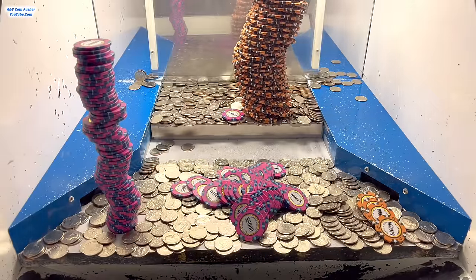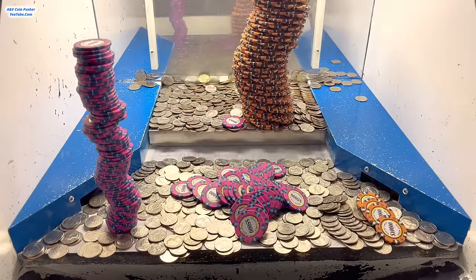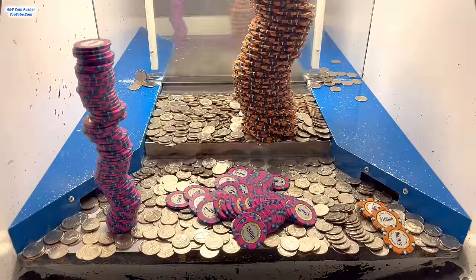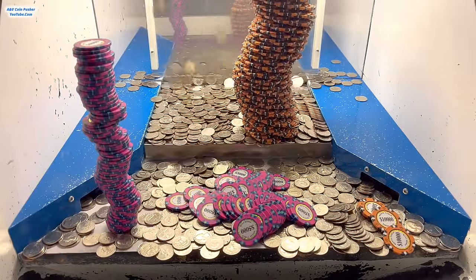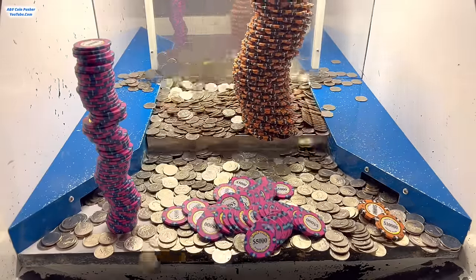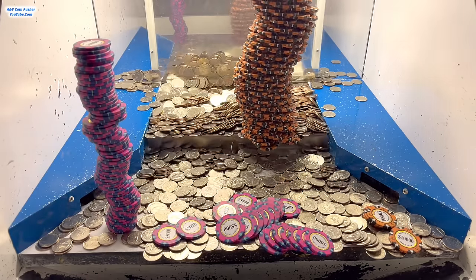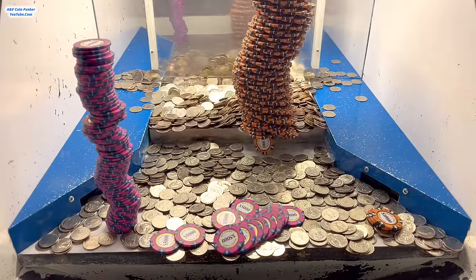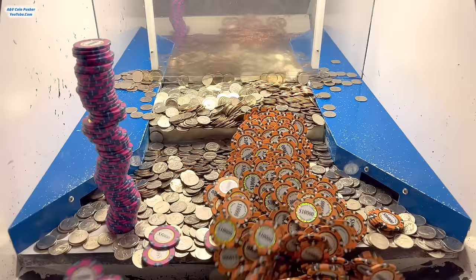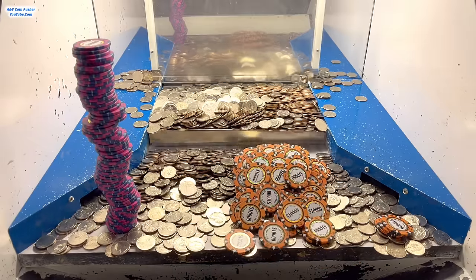Luckily we got those two dice that were on the golden and poker chip towers — we got both of them and there are no more dice in there. I think we won nine white dice in total now — that's definitely going to give us a massive win. Let's load the quarters up high to try to get this humongous tower of $10,000 chips. I'm going to put all these quarters in at one time — that tower is on the edge of the pusher. Come on — oh yeah, big money, big push! There it goes!